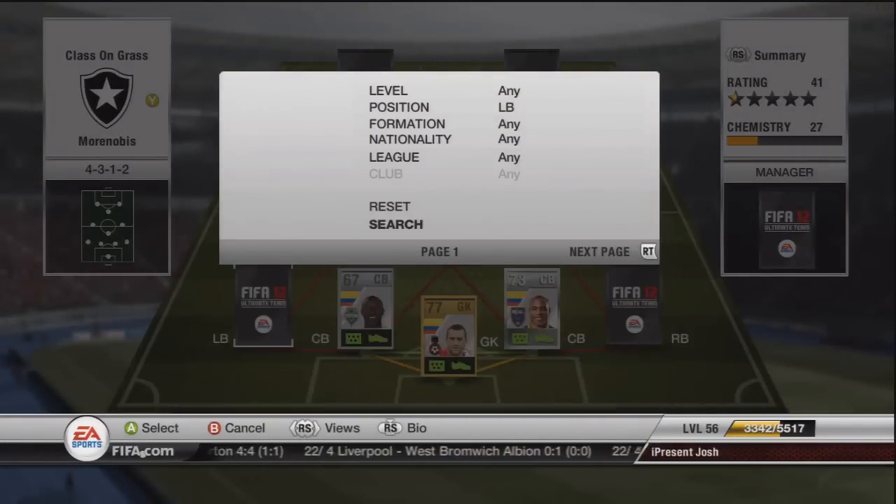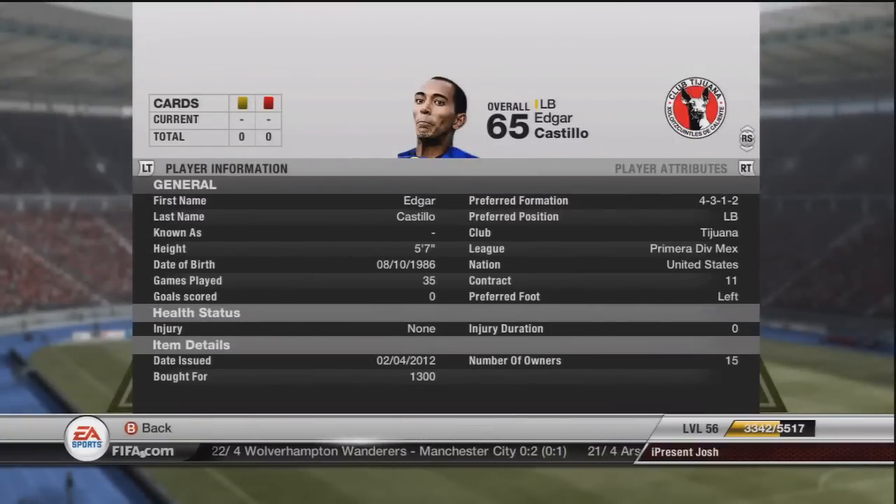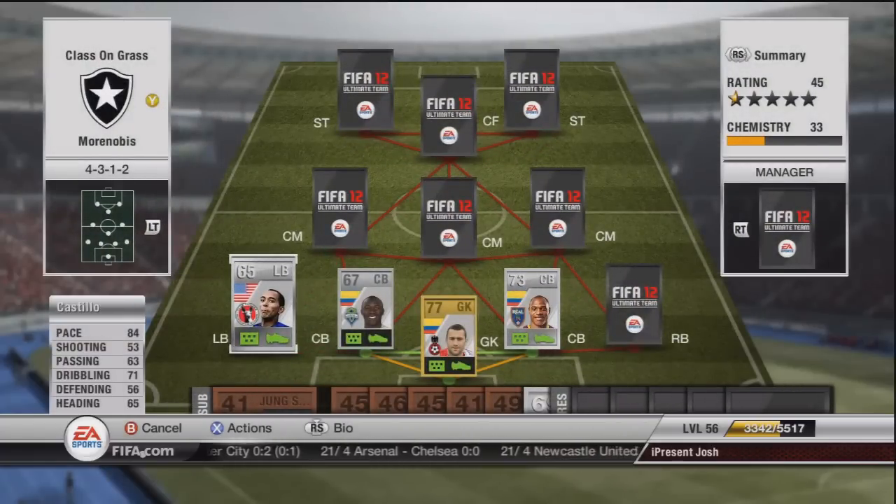Moving on to the left back, we have Epic Face Castillo. Just look at that epic face — I'm not really sure what he's looking at in that photo. He's got 84 pace, 71 dribbling, and 65 heading — fairly basic stats. He's three-star skills, costing around about 1,200 coins. He's got the diver and the selfish trait and he's quite attacking.